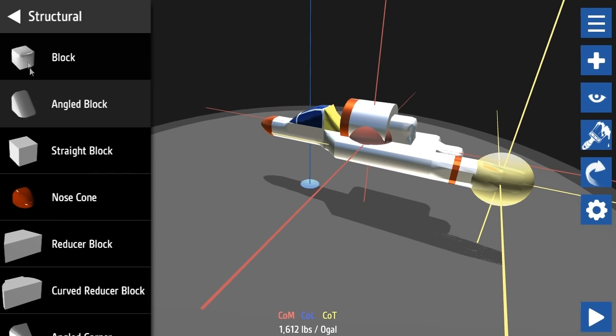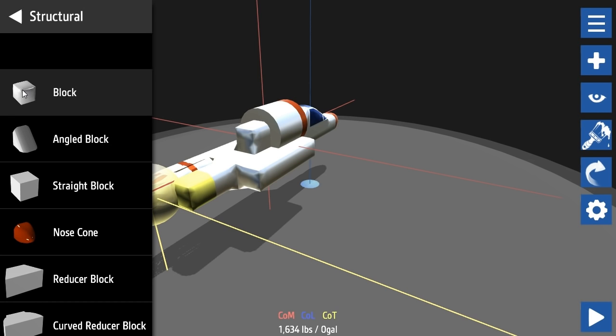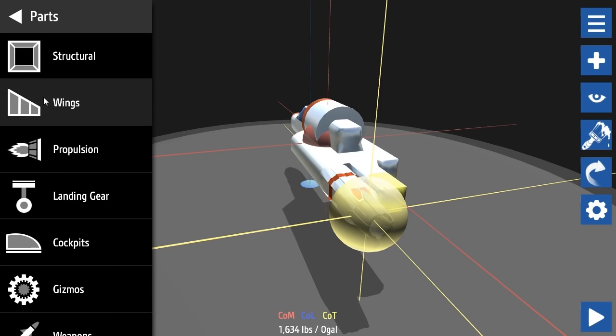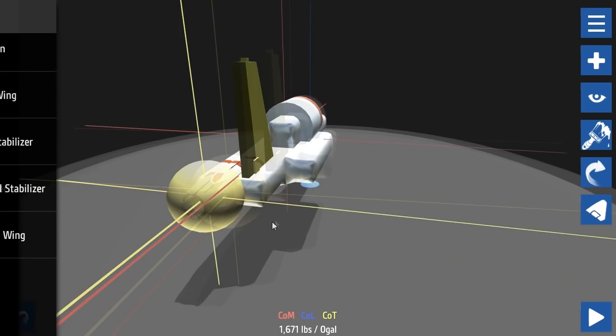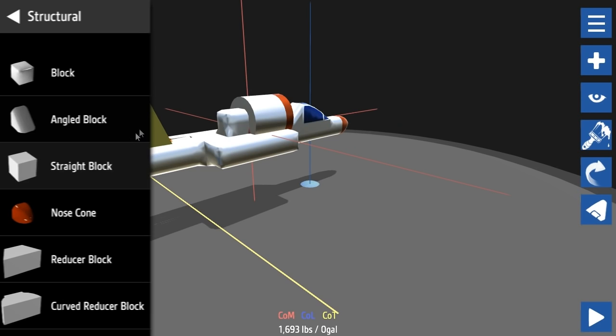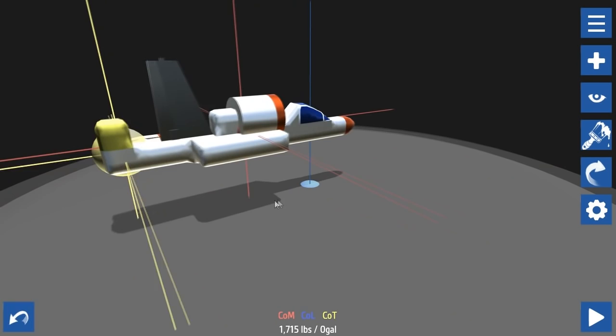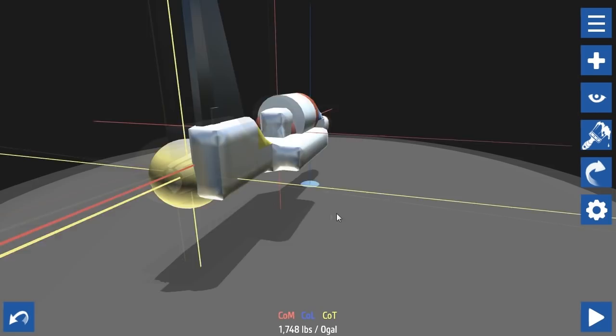I need a solid block at the back because I want the tail assembly. Let's put a vertical stabilizer on - this bad boy right here. I might want to move it back one more block, and maybe one block higher as well. The center of thrust is more forgiving than the center of mass. We've also got the center of lift, which is here right now because we haven't got any wings yet.